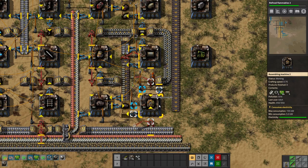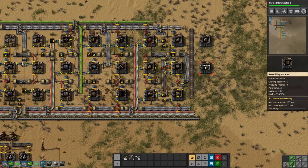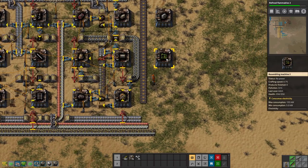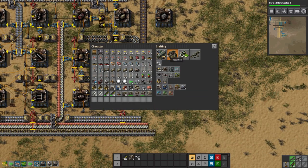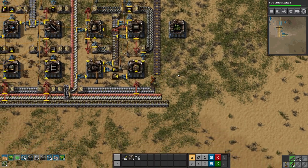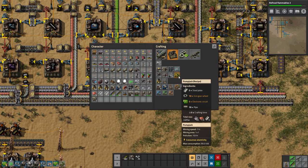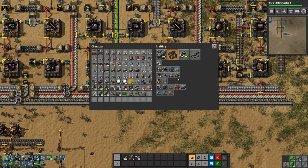So let's just throw some chips in there and that'll automate some of that. We do need some pump jacks — I have not set up automation on that. We can make four of those, and if we had a little bit of iron we could make some more. Let's do six starting out; I think that'll be good.